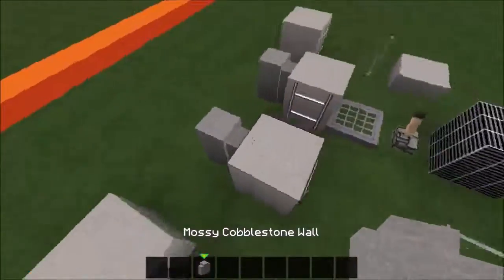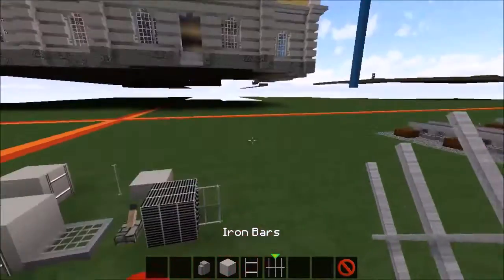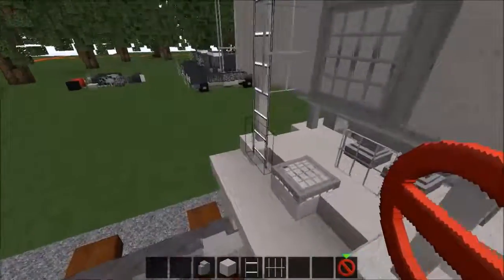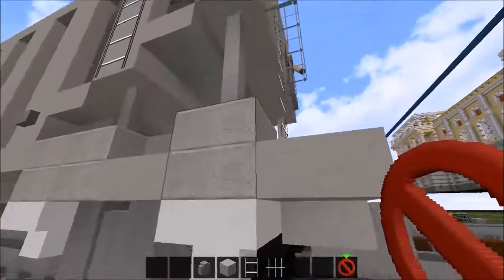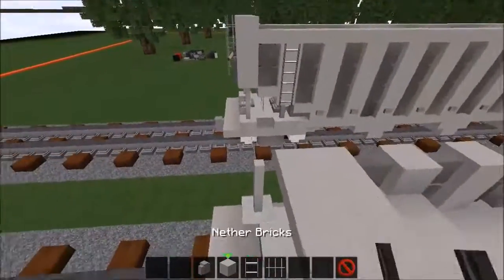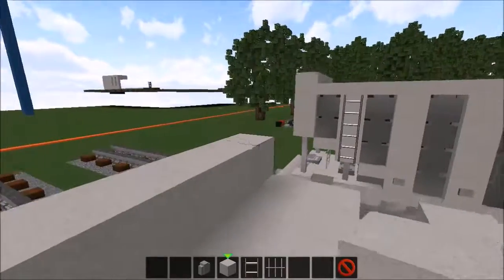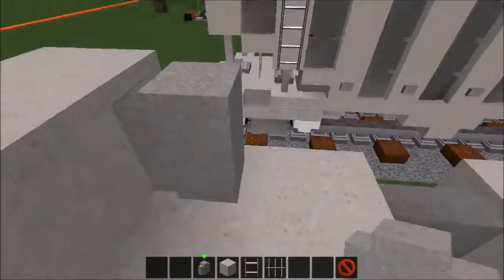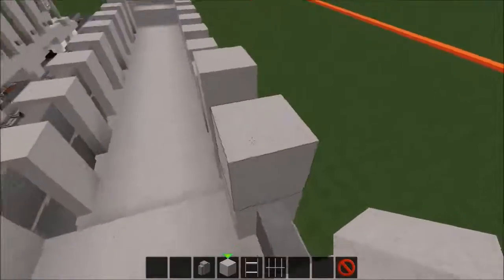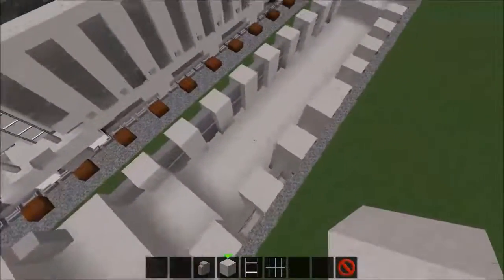Next layer is mossy cobblestone wall, nether brick, and ladders. Barrier blocks are actually not needed — it's only if you want to make this look awesome and have stairs floating like this. I'm gonna do everything else and then leave that for the end. Now take nether brick and place one, two, three, four, and five right here. Now take more cobblestone walls and place one right here, one right here. Nether brick blocks and again just get them up. I'm gonna speed up this bit of footage so it doesn't take too long.